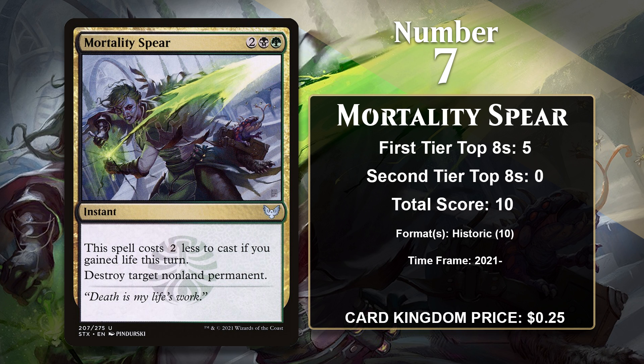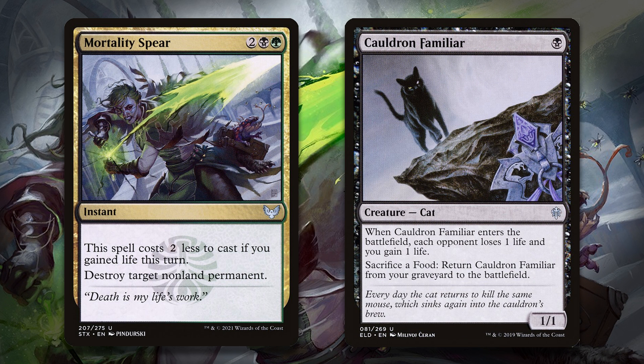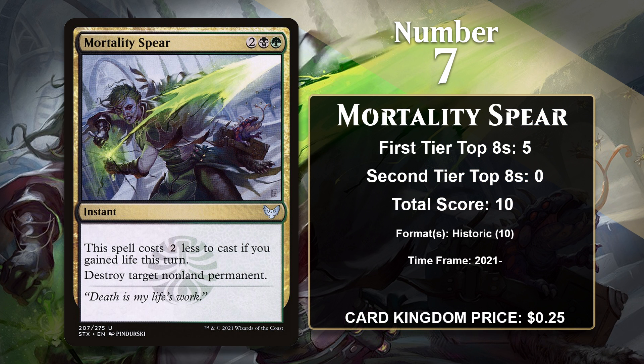At number 7, it is Mortality Spear. It has the same total score as Resplendent Angel, but more first-tier top 8s, so I gave it the higher spot on the list. Mortality Spear is a pretty powerful removal spell. Its worst-case scenario is that it costs 4 mana to destroy any non-land permanent, which is pretty solid. But if you've gained life during your turn, you only have to pay 2 mana for the effect. It's gained all of its points so far in Historic, and in Golgari Sacrifice decks in particular. These decks run a lot of ways to gain life, like Food Tokens and Cauldron Familiar, meaning the Spear very frequently is a 2-mana spell in the deck. It has a reasonable shot at gaining more points in Historic, and it's also still in Standard, so it could move up this list.